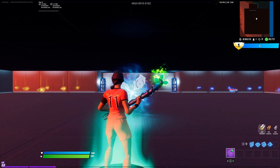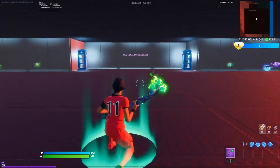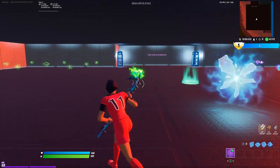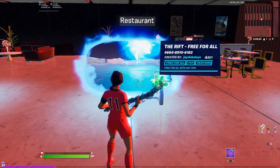If you're curious what map this is — it's a map I made called The Rift. It's basically a fighting map with a hub where you can get all your weapons. You can't swing your pickaxe, nobody's going to hit you, and when you're ready to fight, you go through The Rift. If it's a map you might like to try, there's the code.